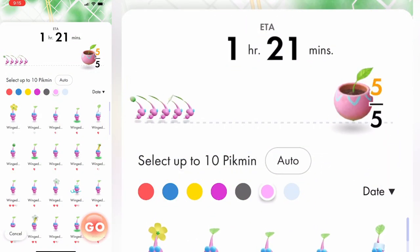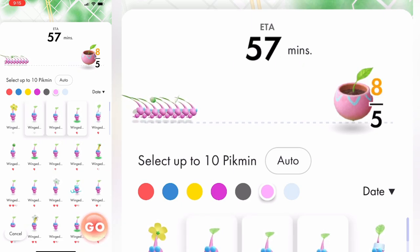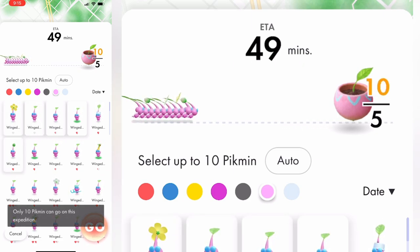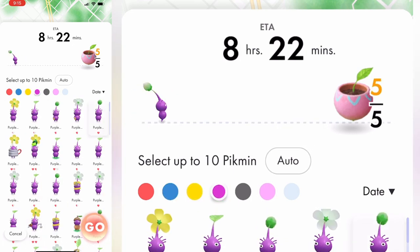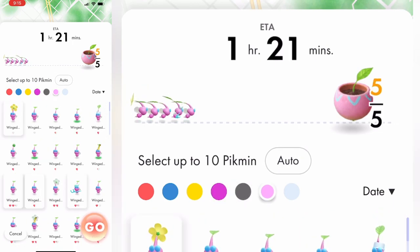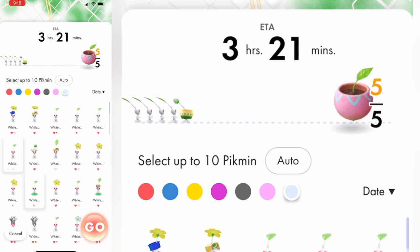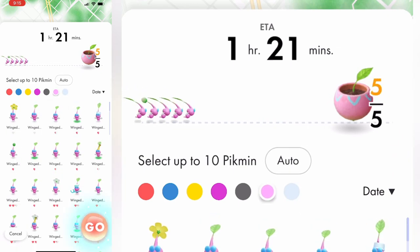If you want to complete an expedition faster, you can send more Pikmin than required — just press auto and then keep selecting more Pikmin. White and flying Pikmin are usually the fastest, while purples are strong and slow but it takes fewer of them to carry items back to you. So it might be useful in a pinch when you can send one purple instead of six normal Pikmin.